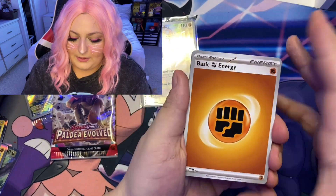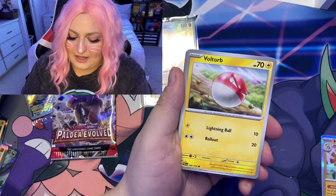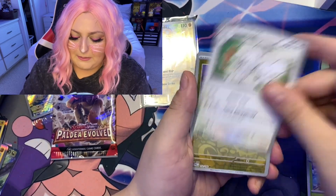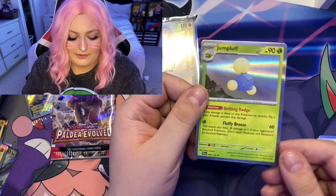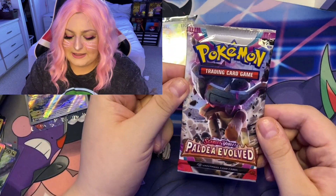Going into a Fighting energy — Fletchling, Clavel, Voltorb, Dunsparce, Pyroar, Floragato, Moushold, Noibat, and Fuecoco — going into a Holo Jumpluff.